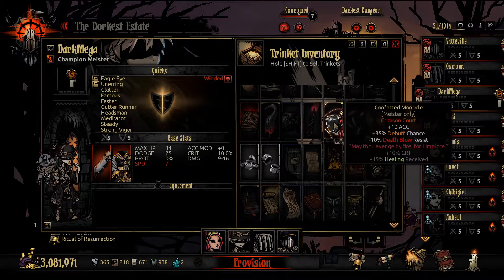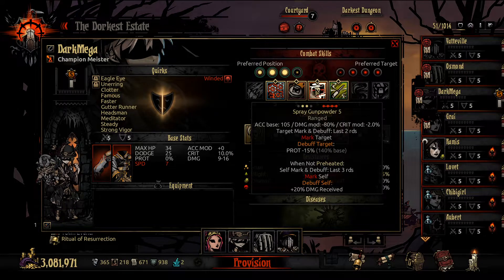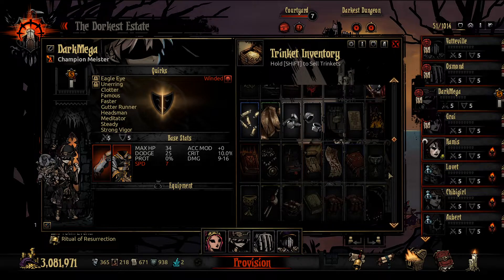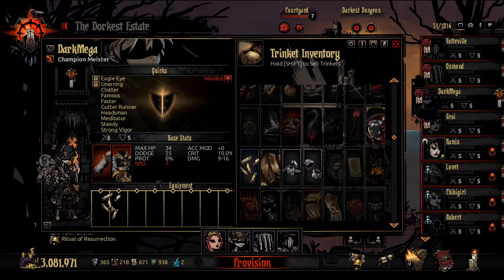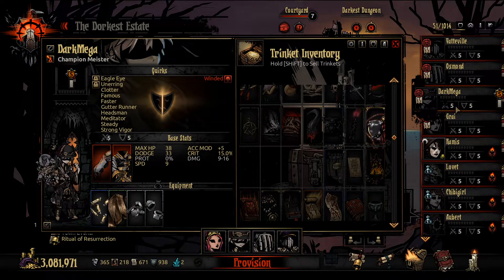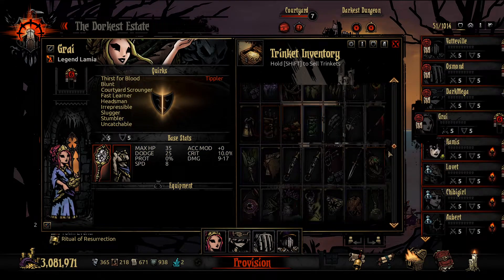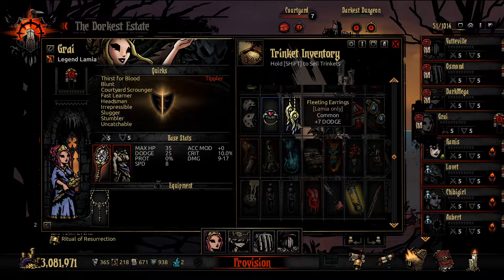Dork Mega — we're going to give you extra accuracy and debuff chance. Here's the problem though: if I give him the Strange Blueprint, spray gunpowder gets a ton of damage, but it loses the debuffs. So what are we losing out on? We are losing prot debuff, and that's really it. Is that a big deal? I don't think it is. Let's give him the accuracy and the crit and the Strange Blueprint and the bolt and the nut. Gotta have a nice nut when you're going out on adventure.